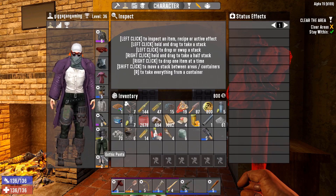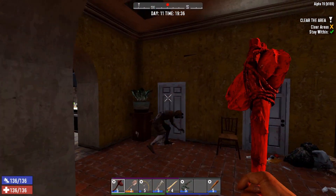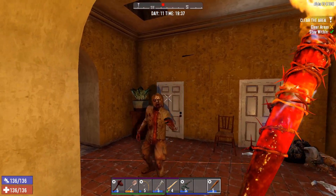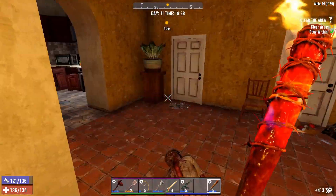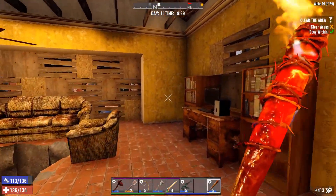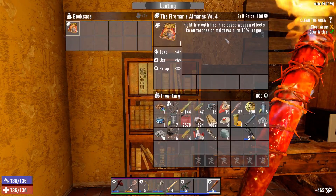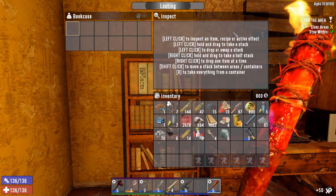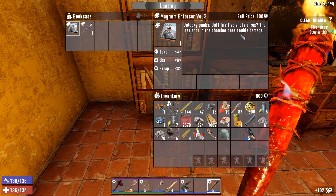So what we've got: level 6 helmet, level 5 scrap chest armour, level 6 scrap gloves - it's the legs that are letting us down. Jump! You can go splat. First I want to see what's in these bookshelves. Fire-based weapon effects like torches or molotovs burn 10% longer - I think that works with our weapon. Last shot in the chamber does double damage - yes! I can make iron spears, not too bad.